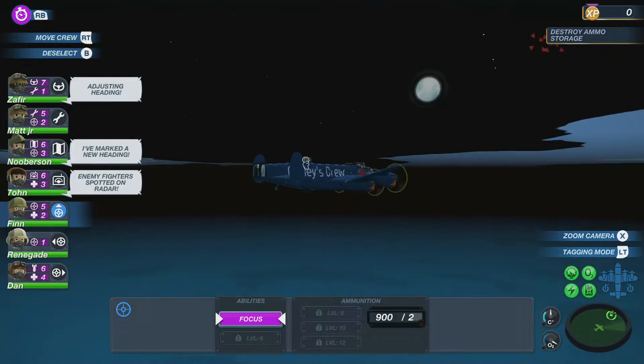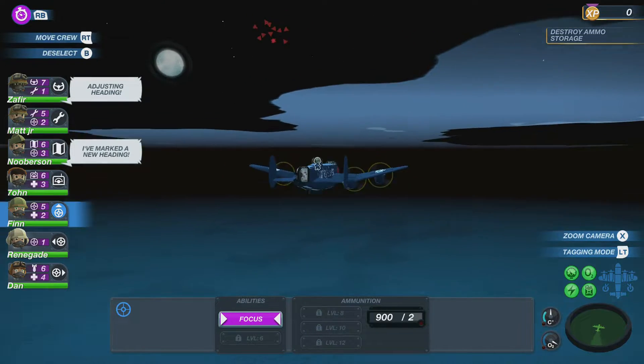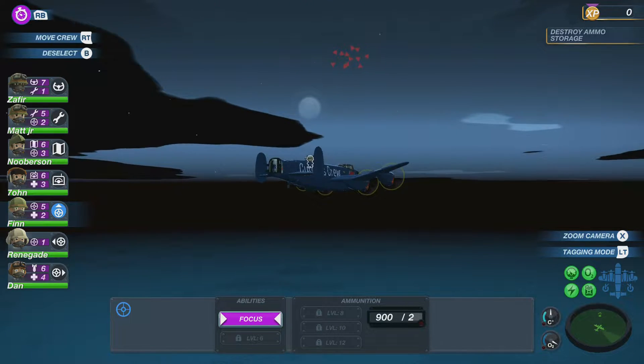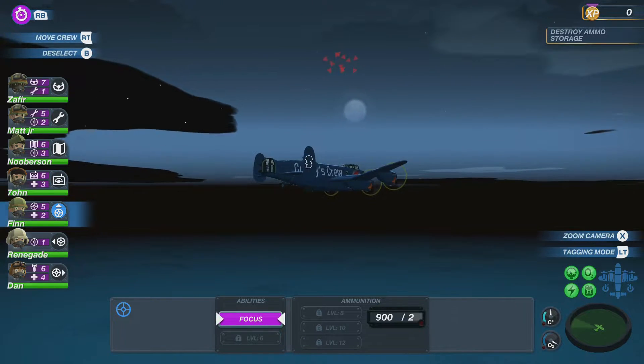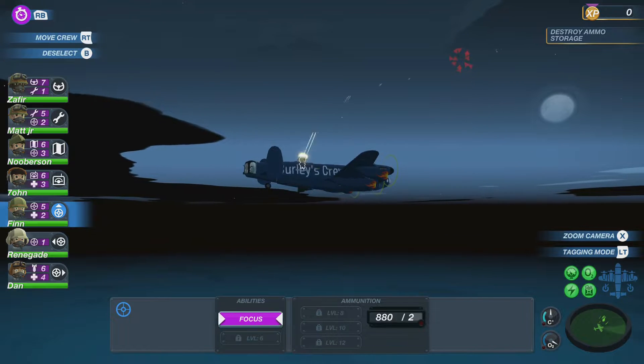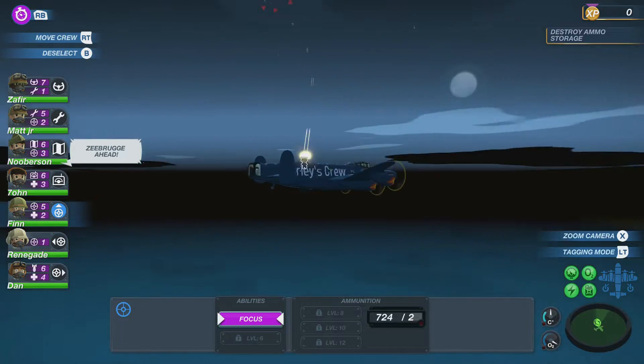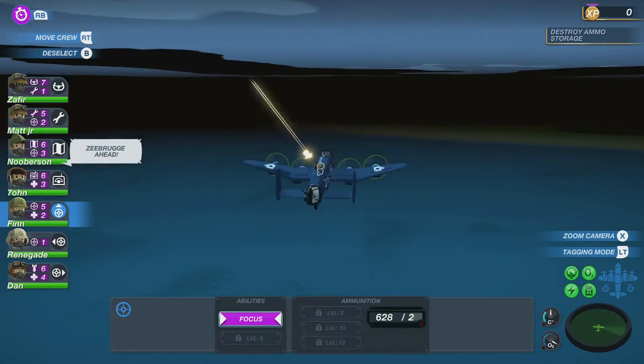A fighter has been spotted — fingers crossed this is an easy fight. They're just watching us at first, not coming in to fight. Then suddenly — here we go, he's kicking off! Let's get them. We might be close to where we need to be for the mission.